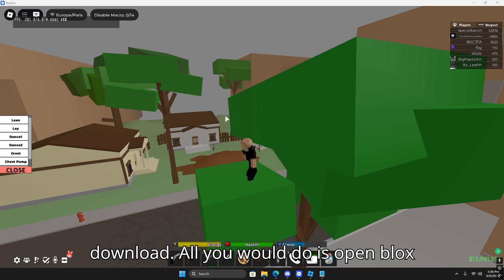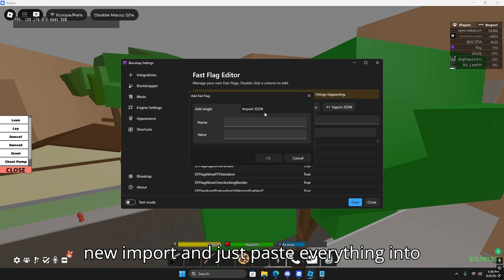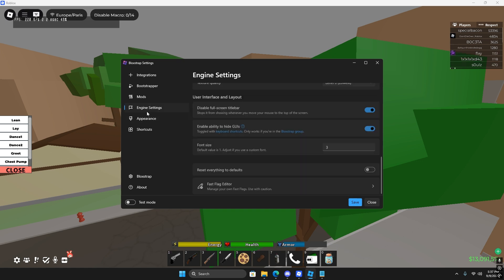If you don't have Bloxstrap, go ahead and download it — it will be down in the description for you. All you would do is open Bloxstrap, go to 'Configure Settings,' then 'Engine Settings,' then 'Fast Flag Editor,' hit 'Add New,' click 'Import,' and just paste everything in there. Or you could just download the file and import the file directly, then save it.